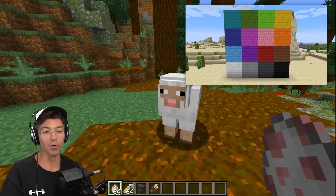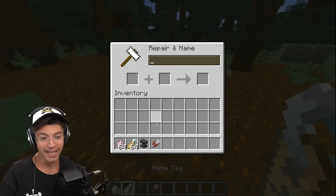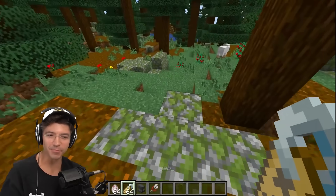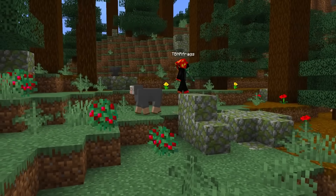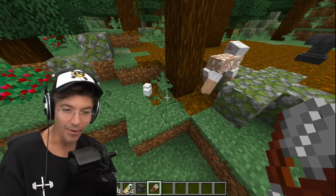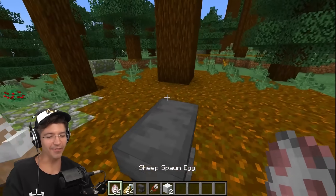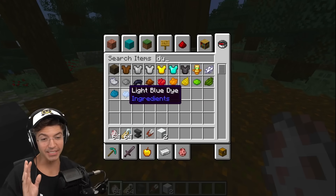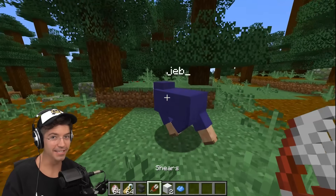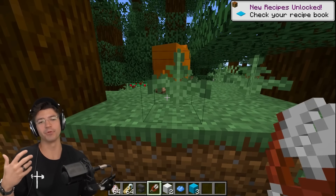Now the real question: what color wool do you get when you shear a sheep that has the jeb_ name? Is it going to be rainbow wool or the original white wool? It's just white. We can test this — spawn another one and dye the sheep blue, then give it the jeb_ name. Is it going to be blue or white? It's blue. That means all that matters is what color the sheep originally was.